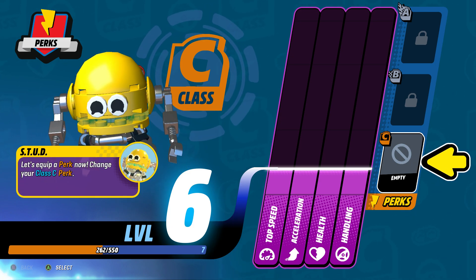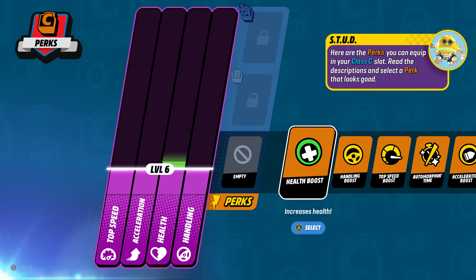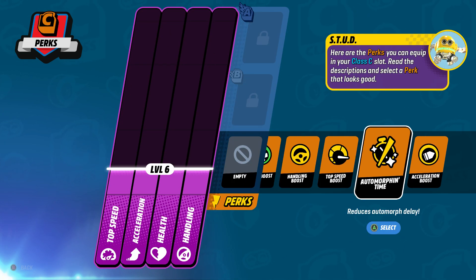Let's equip a perk now. Change your Class C perk. Here are the perks you can equip in your Class C slot. Read the descriptions and select a perk that looks good.